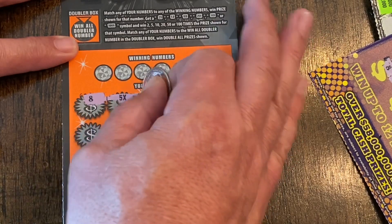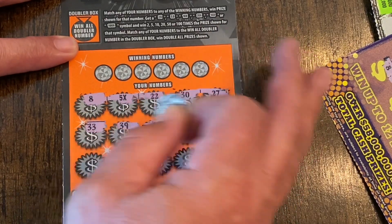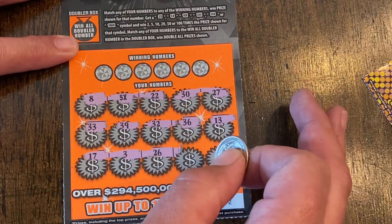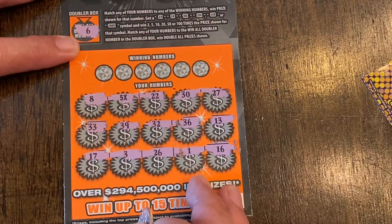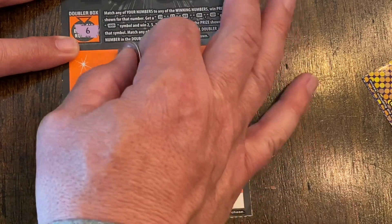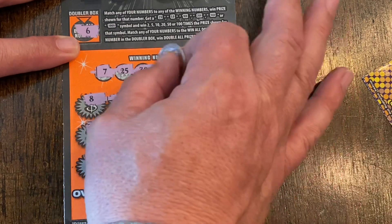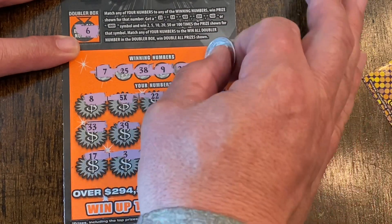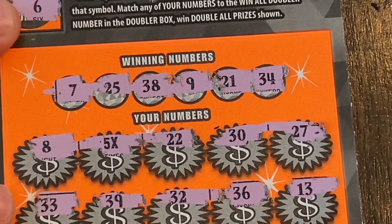Eight — look at that, a 5x right off the top, that's awesome! 22, 30, 27, 33, 39, 32, 36, 13, 17, 3, 26, 1, and 16. Looks like I got everything that ends with a six. We're not going to win that number since we already have a win here. Seven — nope. 25, 38, 9 — nope. 21, 1, and 34. All we got is this 5x multiplier. Come on Florida, hopefully it's not the Florida special.